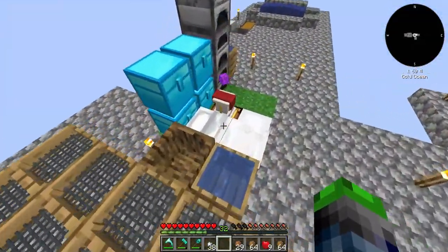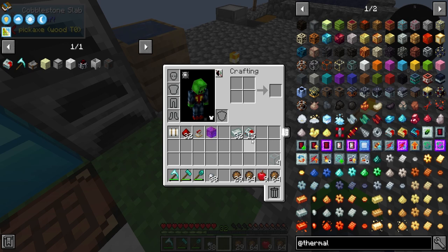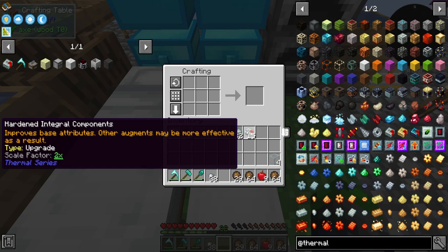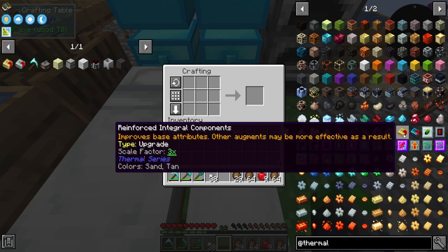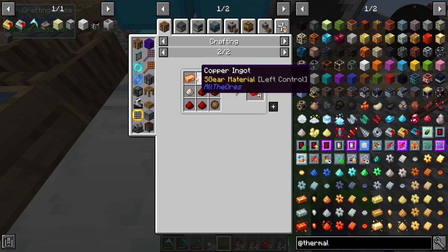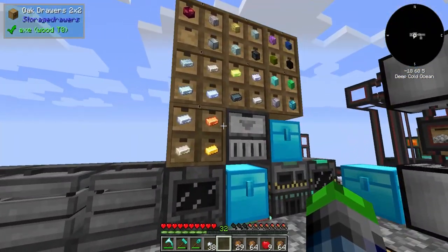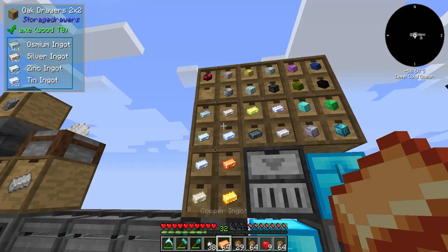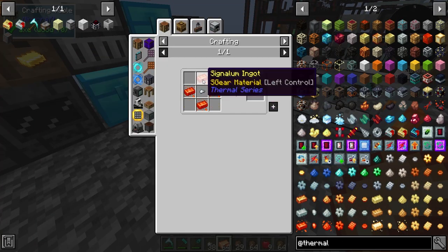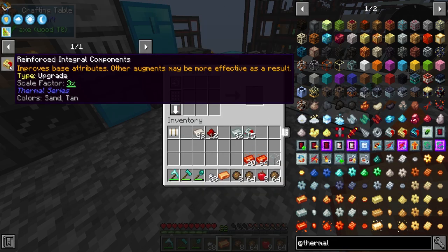I'm going to move this because I'm sick and tired of doing stuff around it. Now we have access to the crafting table - please do not mind the sound of freedom in the background, by freedom I mean jets. So signalum requires redstone, copper, silver, and redstone. That's easy. Copper, silver, and then some redstone - we can make the signalum now. We got over a stack of signalum, very cool.